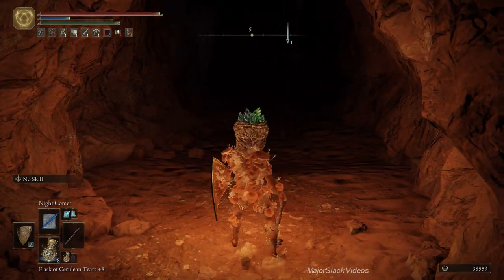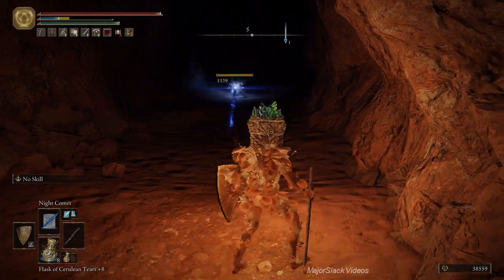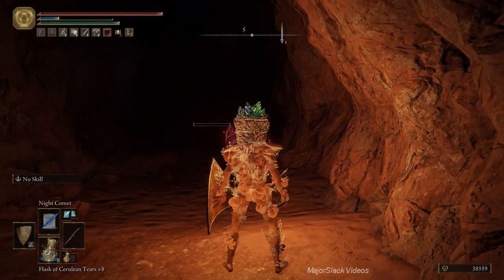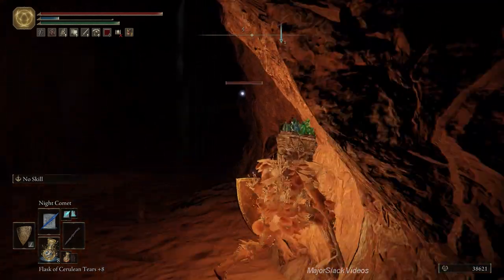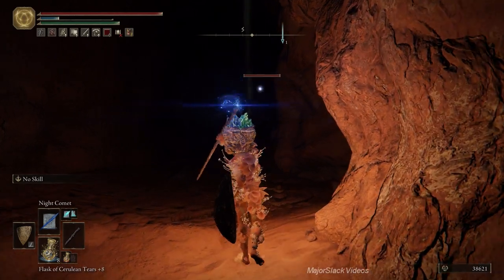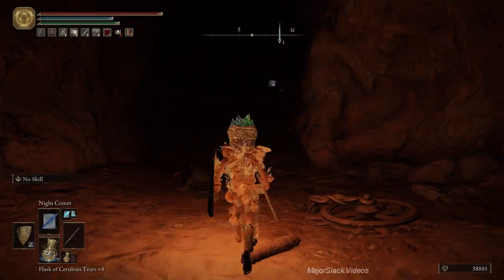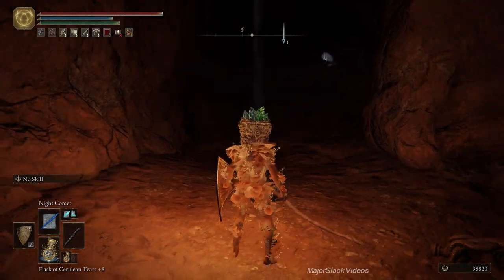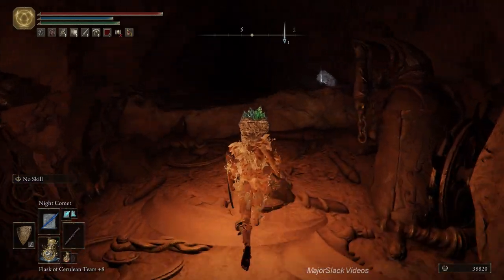There are a couple of rats up ahead. There's also one of those poison guys up ahead — you can grab him with lock-on and rush up and comet him before he has a chance to start shooting poison at you. You won't be able to see him, but you'll be able to grab him with your lock-on, so just keep pressing lock-on and feel around and you'll find him.